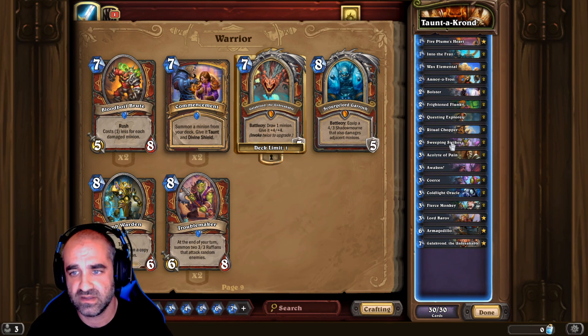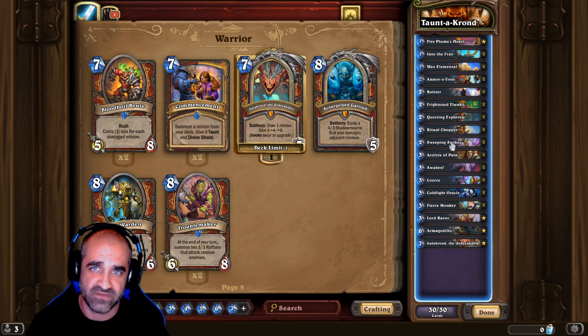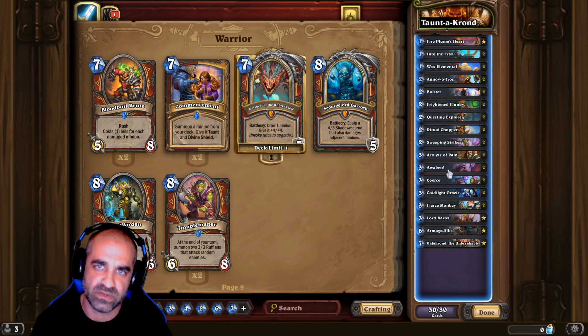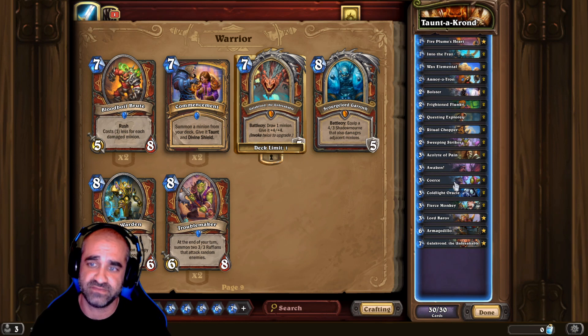Sweeping Strikes is what I'm using for board clear. If you have a big taunt on the board and they put a bunch of stuff down, Sweeping Strikes makes it so whatever your minion attacks, it hits the things on the other side as well. Acolyte of Pain for more card draw. Awaken is another way to invoke Galakrond — also does one damage to everything on the board. Coerce is a great new card; essentially when you combo it, you can destroy whatever you want.